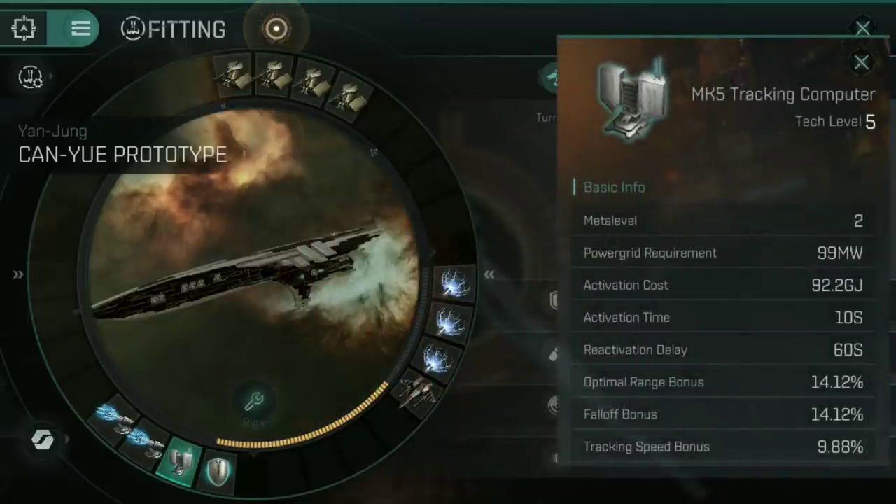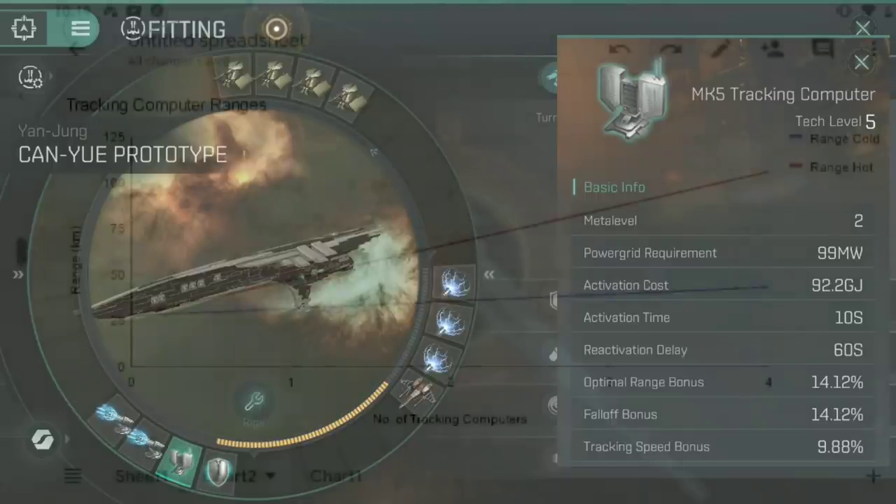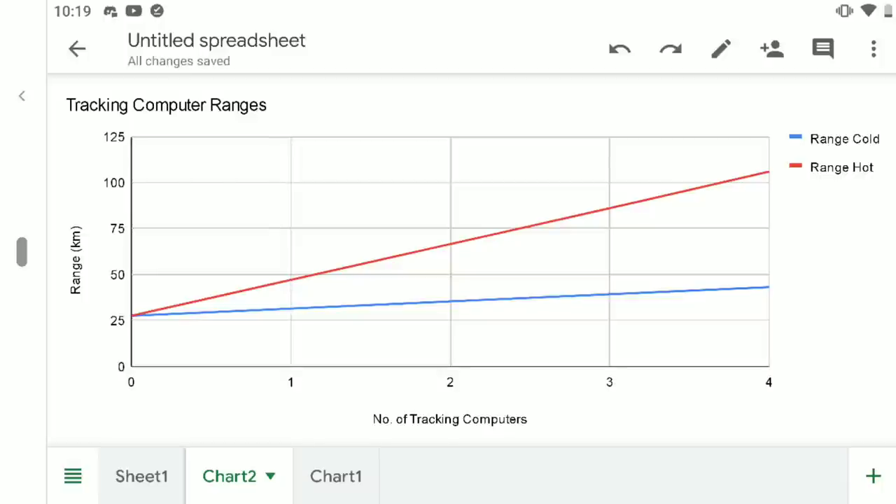The third low slot is a Mark V tracking computer. This increases the range of your weapons and their tracking speed when cold, and you can activate it for a further boost to both range and tracking speed. I sat down and tested zero, one, two, three, and four tracking computers — showing what range the guns achieved cold, then activating them one by one — which gives you the graph curve you can see on screen. It gives you a good idea of the kind of ranges you can achieve with this.